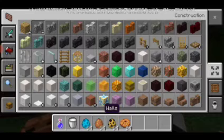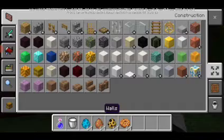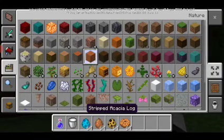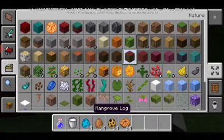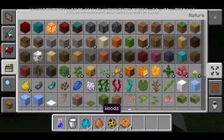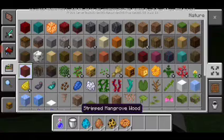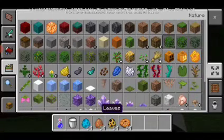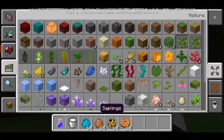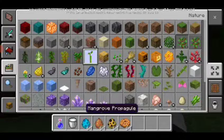When you go to a natural biome you'll see mangrove logs. Here are the mangrove logs, here are the stripped mangrove logs, the mangrove wood, the mangrove leaves, and the mangrove propagule — that's the name of the mangrove sapling.